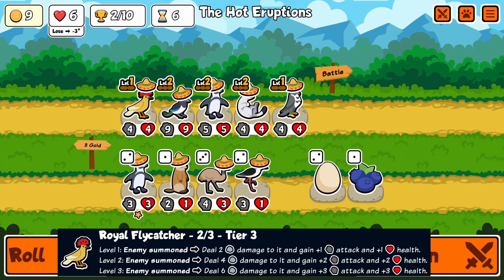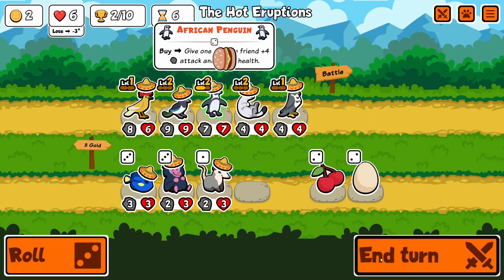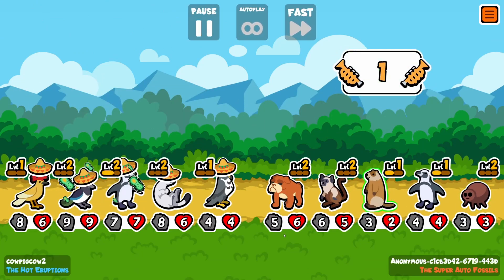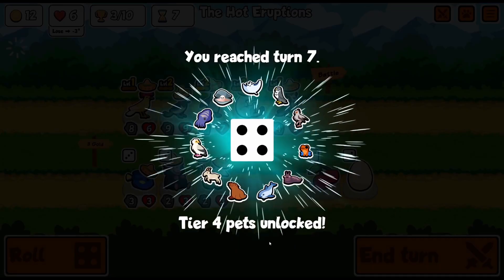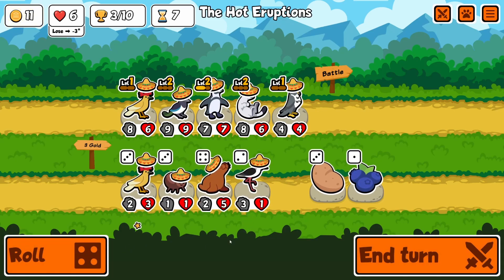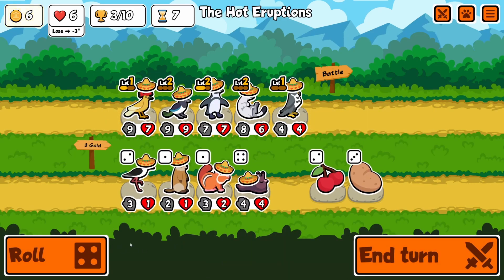Royal Flycatcher — very good at sniping that Golden Retriever. I think Royal Flycatcher might be one of the best pets of the pack, only because it counters so many good pets. Some of the best pets right now are the summoning ones like Slug and Wolf. Wolf especially — I'm surprised it didn't get nerfed because when it faints it spawns 3 pigs, and that's pretty good stats. So the fact that you could have a Royal Flycatcher and snipe them all is pretty good. Iguana does it too, but Iguana's not in this pack, and I do think Royal Flycatcher is better.